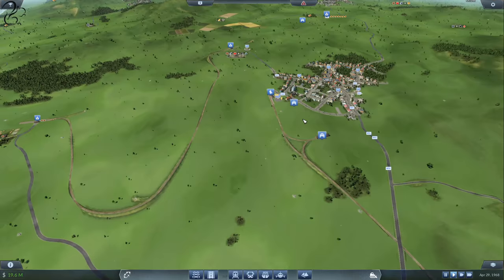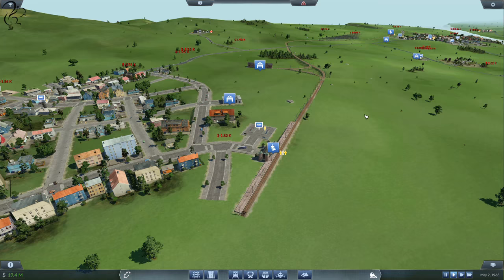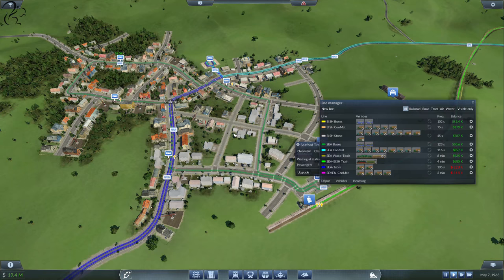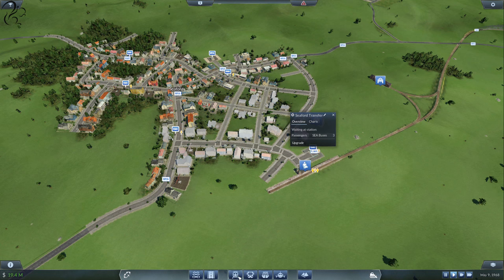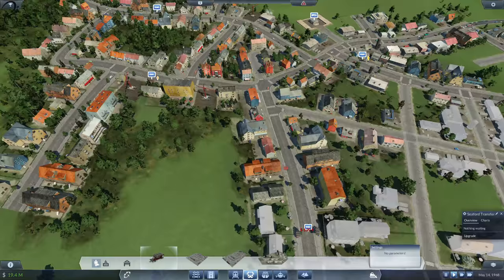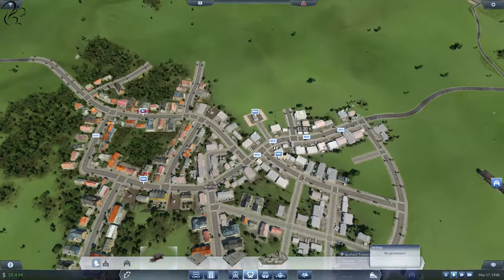I just want to double-check the bus routing here — make sure we've got a good bus route going. Yes, we've got a cracking bus route going. One thing we could and should probably do is double up on the bus route — in other words, reverse the buses so that they go the other way. So we can click down here, click on the bus tram, and put a bus stop exactly opposite where we've already got one — like that, and here. That should do it.